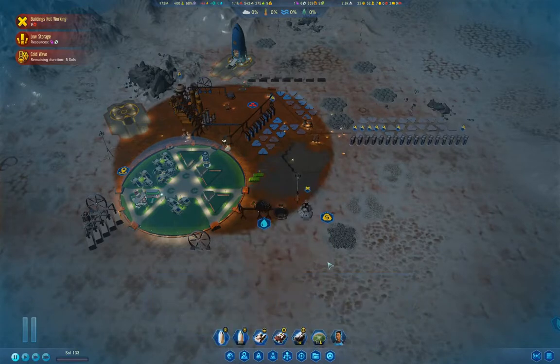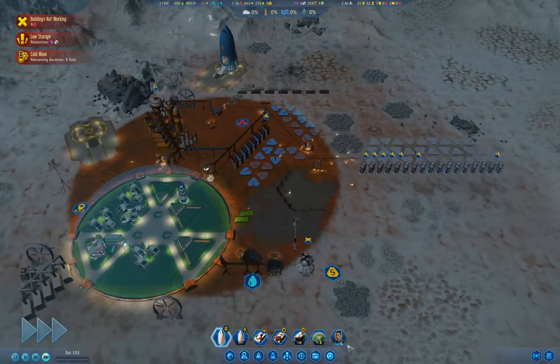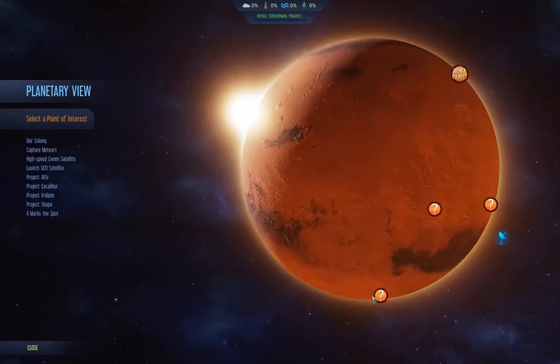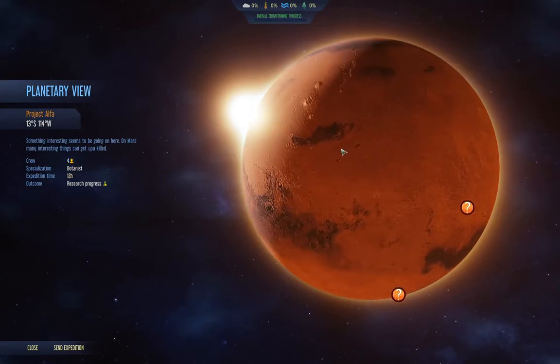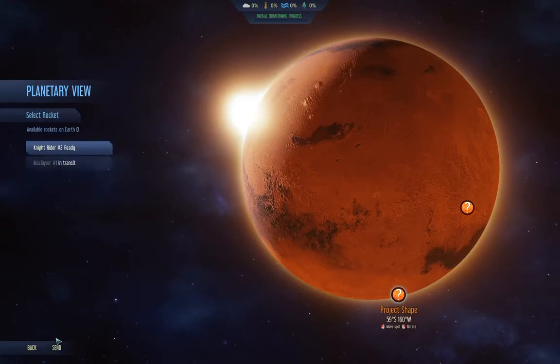What I want to do is start the clock and go look at anomalies. We could do X Marks the Spot which needs a transport and three colonists, or we have one that takes six colonists with an unknown outcome. The other two we can't do. I think I want to do this one — we'll see what we get, maybe it'll be beneficial — so I'm going to send the expedition.